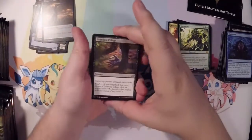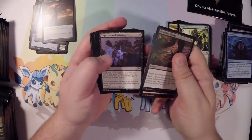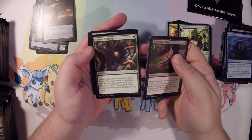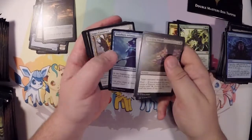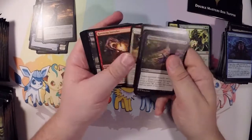My second Mythic — Vengevine. Might put that in my Hydra deck just so he can return Hydras if people kill him. We got a Brainstorm and a Might of the Masses. A Clue token, Heartless Pillage, a Braid, Supernatural Stamina. Don't really play much of the colorless, so I'm not sure if I'd use that that much, but might have a deck or two that can use it.